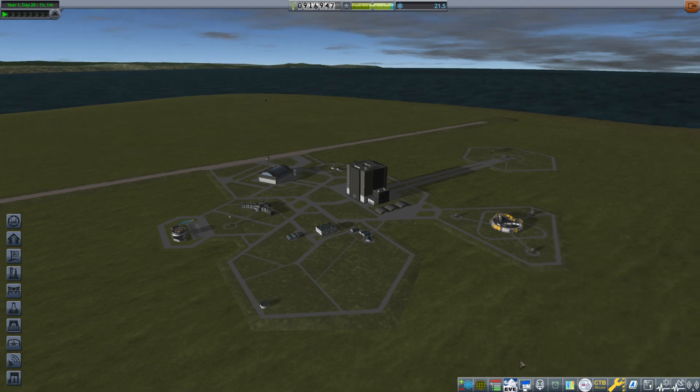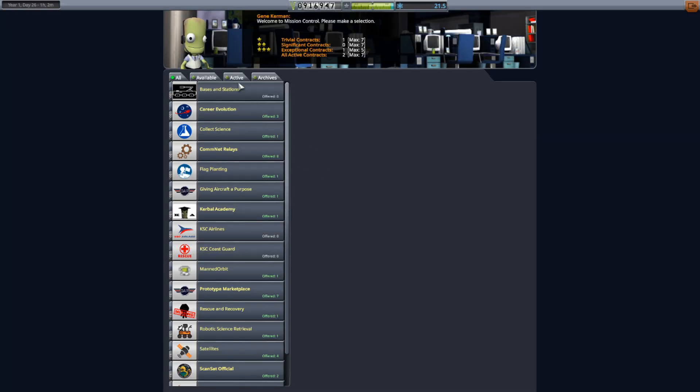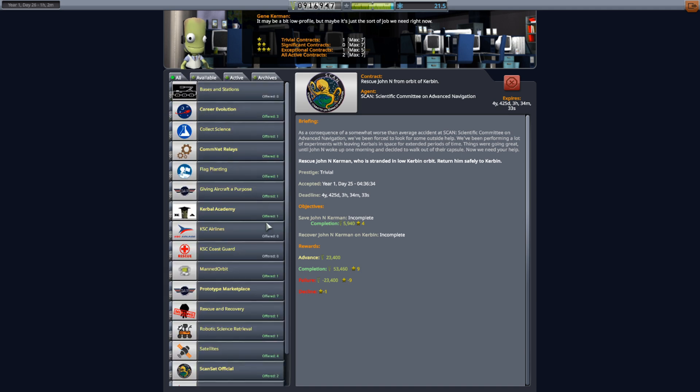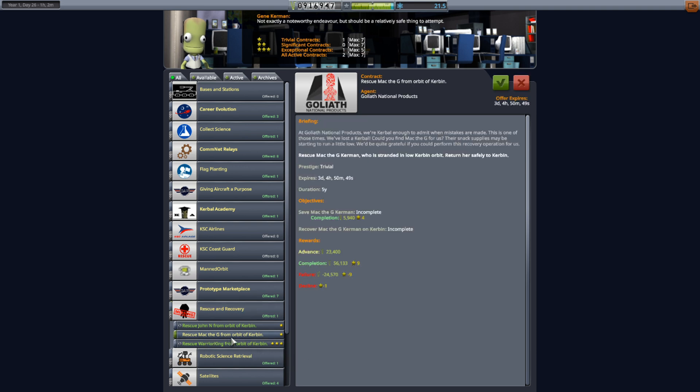We have some rescues to do. Let's get into mission control. Looking at active contracts, I need to rescue Warrior King from orbit and John N from orbit. Under recover and rescues, Mac the G also needs to be rescued from orbit — these are all Patreon names I'm adding in. One contract expired unfortunately, but I'm going to grab the Mac the G rescue. They're all in low orbit so it'll be easy to get them.